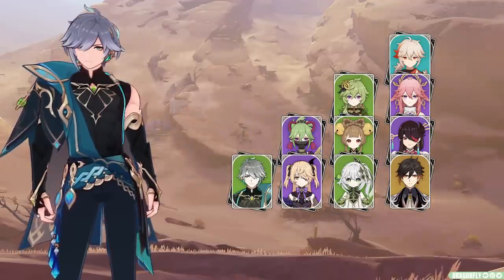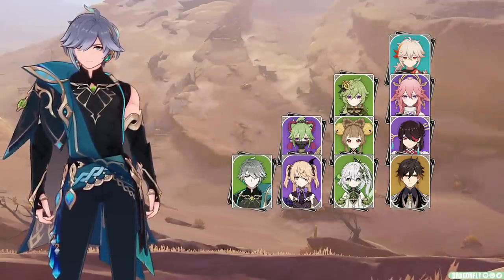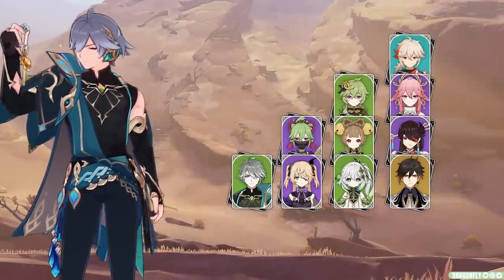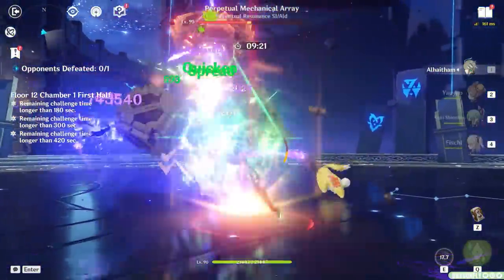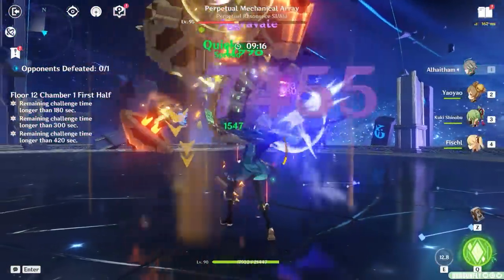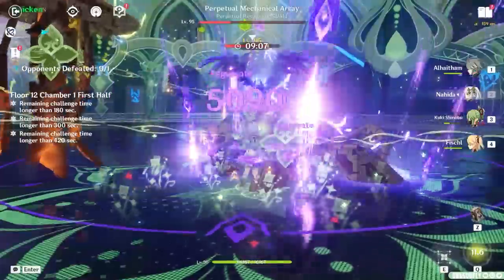In your first flex spot, since Alhaitham benefits so heavily from having a Dendro teammate, unsurprisingly Nahida will be your very best option for this slot and will add a lot of value to this Quicken team. However, I also want to mention Yaoyao — a brand new 4-star Dendro support — because she's actually pretty good in this slot. She can hold 4-piece Deepwood for Alhaitham and she acts as a pretty good Dendro battery and healer too, so either of these two characters can work really well for Alhaitham. In the last slot of this team, the best options are generally either Zhongli or a second Electro unit, mostly because Anemo units have a much harder time supporting a Dendro DPS in Quicken teams than they would an Electro DPS.